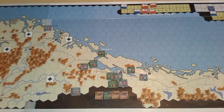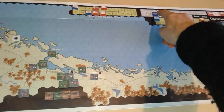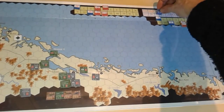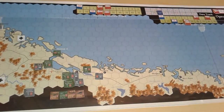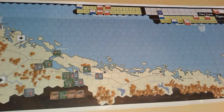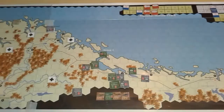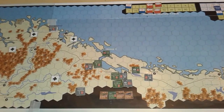My game of Operation Weserübung has come to an end. We've reached the fourth to seventh of June turn, which is one turn before the Germans must have conquered all cities except the last two in northern Norway to win outright. The British could only gain a draw because they lost their capital ships, so they were just trying to hold out — which they have done successfully.